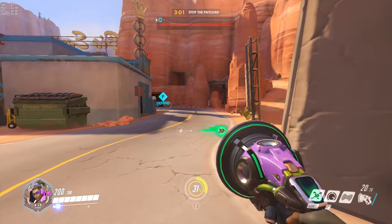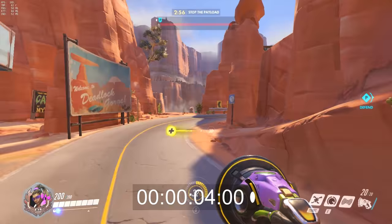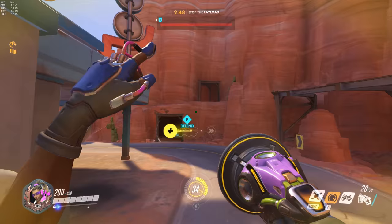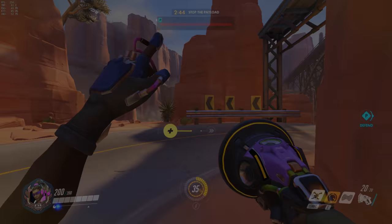Here it is in action. If you want to bunny hop with amped speed, all you need to do is jump and immediately switch to your healing aura as soon as Lucio reaches the peak of his arm lift. After that, you just keep jumping every time Lucio lands on the ground.